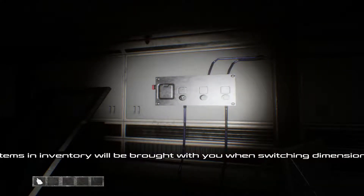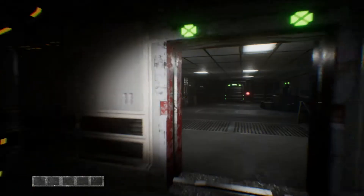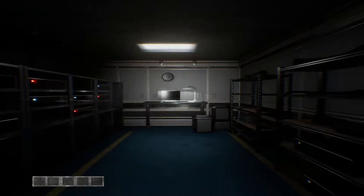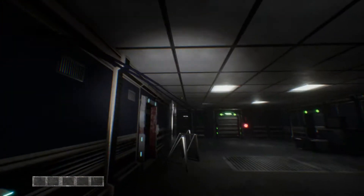So I'm going to take that. Items in inventory will be brought with you when switching dimension — is that a hint? To switch the dimension? Oh, it's a different room. What's that gloomy thing? So I guess that was the hint — I power up both those. Cable doesn't have power. Change this — it has power! What was it? 1853, I believe. Correct. Nice. And we're in the server room.